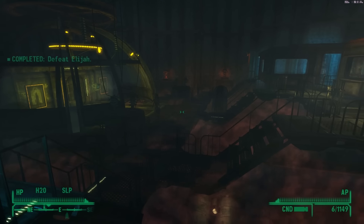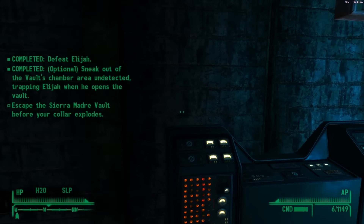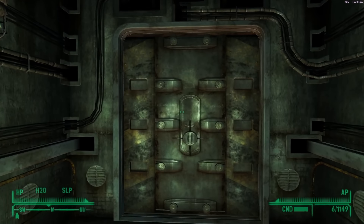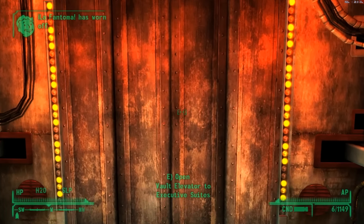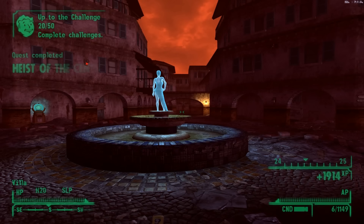I did outsmart you! We trapped him inside, but now our collar's beeping, so we just have to get out of here. This is the way we came in and we have plenty of time, so there's nothing to worry about. I've got all that gold — 300,000 caps worth — and it's a totally legitimate way to do it. Let's exit the suites and it should take us back out into the courtyard at the Sierra Madre's Villa District.